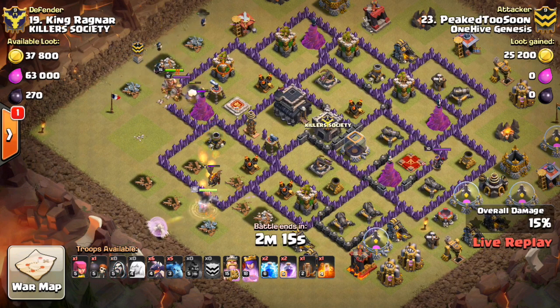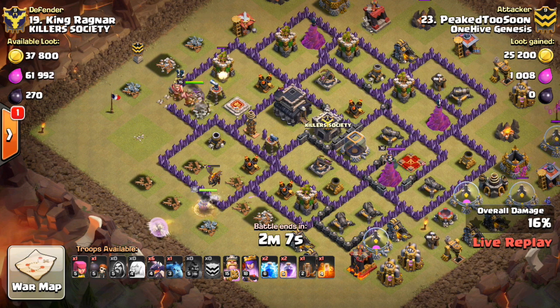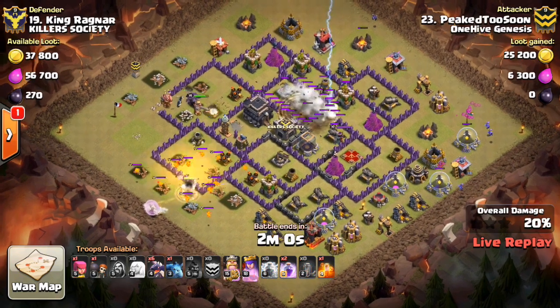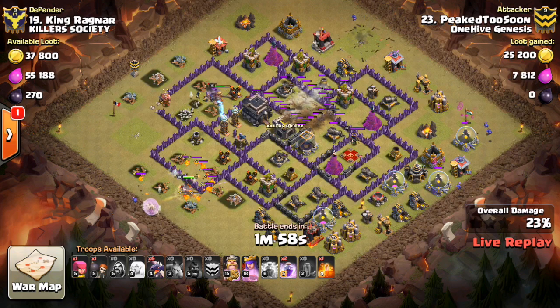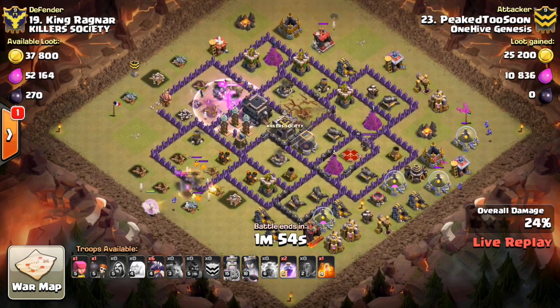That golem's taking quite a bit of damage, but there goes the king. He'll get in there, take out the defensive king, then should make his way in for that air defense. The lava hound's about to pop. There it goes — lava hound pops. So queen will take out those pups. Went ahead and zap quaked the air defense up top, so all air defenses are down.